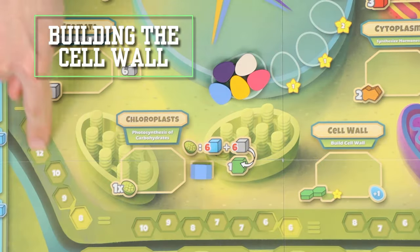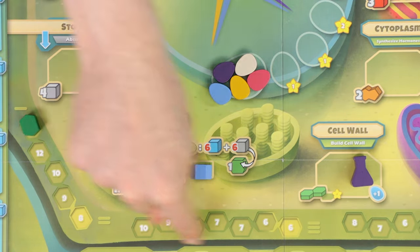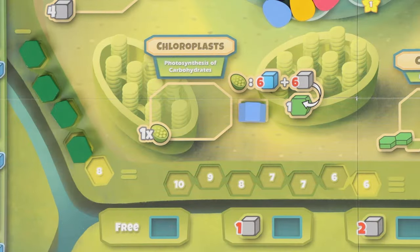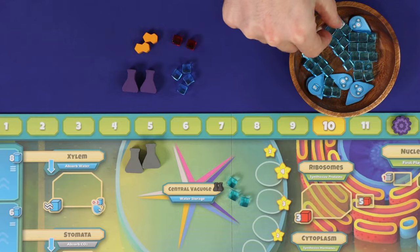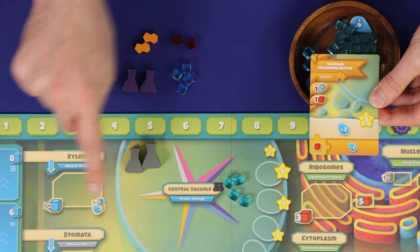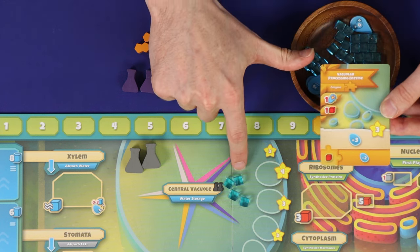In the cell wall, you may contribute to building the cell wall. Take one carbohydrate from among your resources and add it to the next open space from left to right along the wall, immediately gaining health points equal to the number you cover. You must place strictly from left to right. You'll then also gain the icon to store one water from the general supply — not from your personal resources — in the central vacuole. Note the difference from the xylem: in the xylem you were paying water you just gained, whereas with this icon you're taking it directly from the supply and storing it.